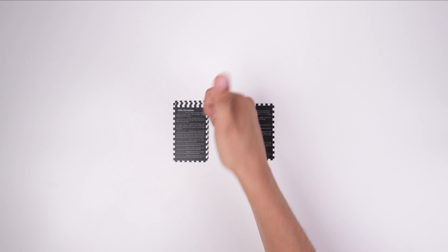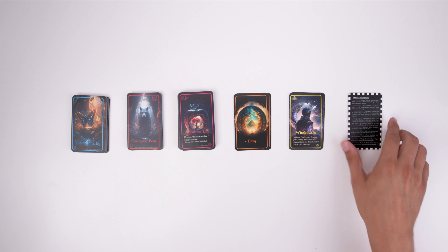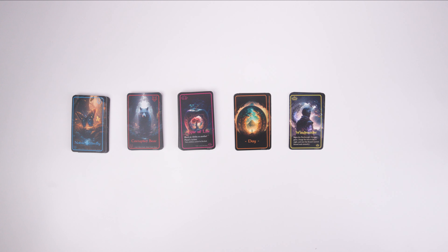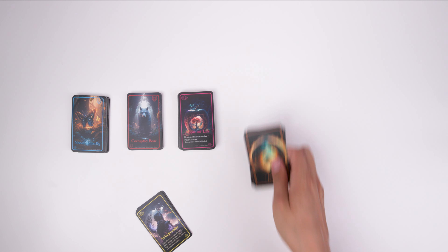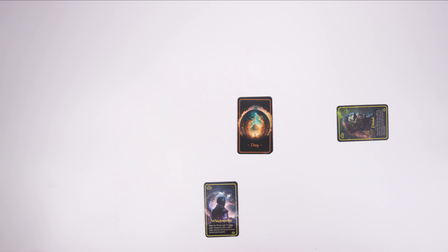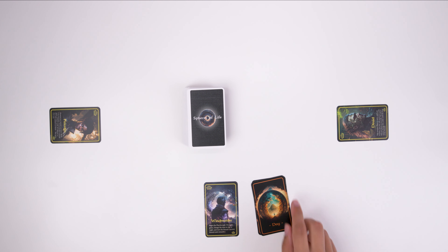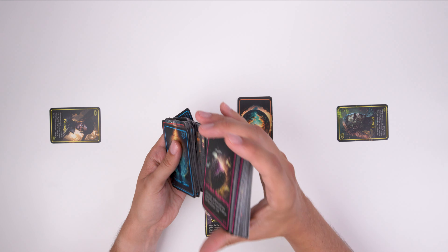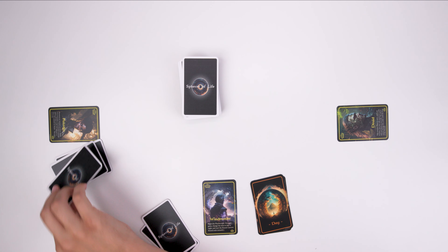Now you know about the cards, let's start the actual game. Before the game, remove the cheat sheet cards — you can use them or not, it is up to you. Next, separate the hero cards and phase cards from the main deck. Each player then picks one hero card, and one player must pick the windmaster hero card. If no one picks the windmaster, then the last player who picked their hero card changes it to the windmaster. Then take the phase cards and sort them in this order: day, night, dream, and give these cards to the player with the windmaster hero card. Then shuffle the main deck, set it in the middle of your table, and deal three cards to each player. Now you are ready to begin the game.